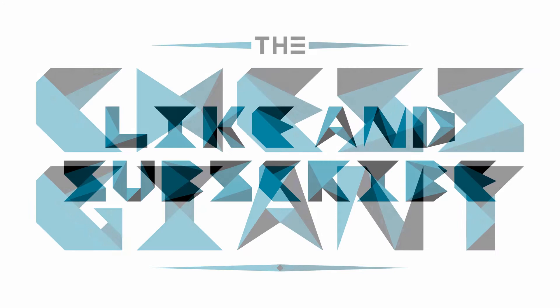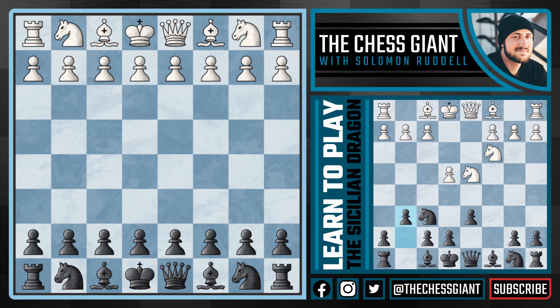What's up guys? Welcome to the Chess Giant. This is Solomon Riddell and in today's video we're going over one of the most aggressive and chaotic chess openings in the history of chess. This opening has been played by players such as Gary Kasparov, Mikhail Tal, and Magnus Carlsen. The opening we're going to be going over is the Sicilian Dragon, one of the most aggressive responses to e4 that black can play.